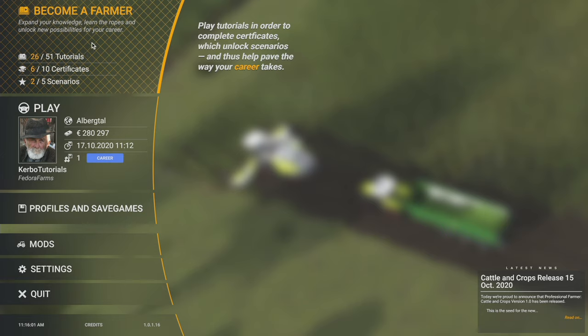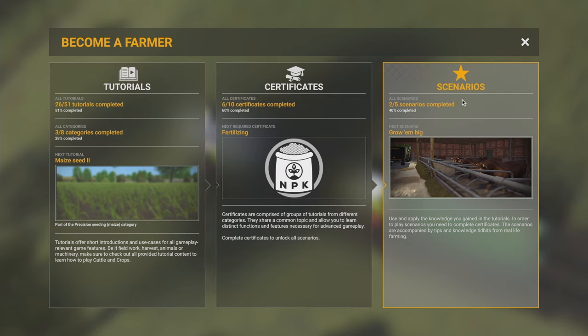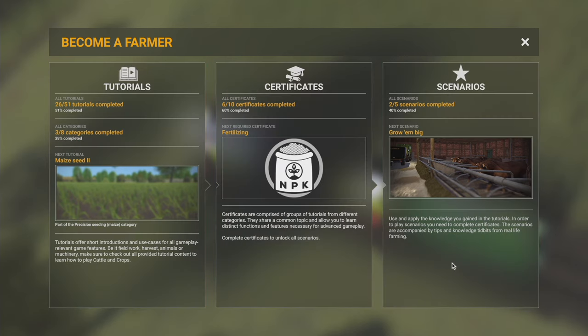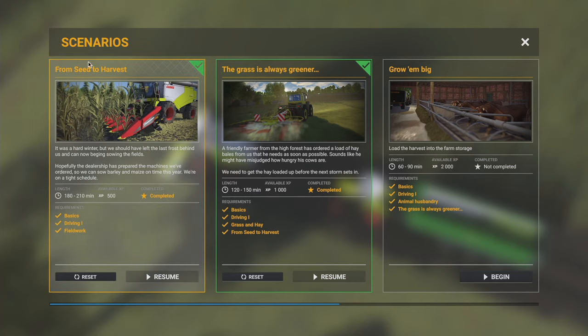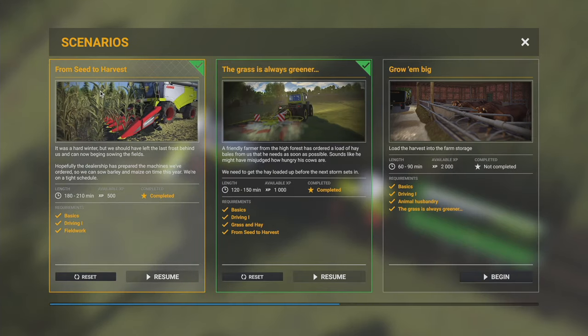So to unlock stuff you need to proceed through tutorials and get certificates. If we click here we see tutorial certificates and scenarios. A lot of the stuff in career mode is locked behind these scenarios, and it will tell you that in-game - like if you go to buy a tractor, it may say you can't buy or rent this vehicle until such and such.